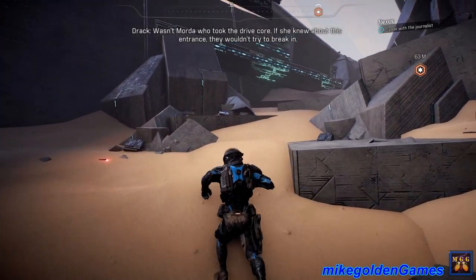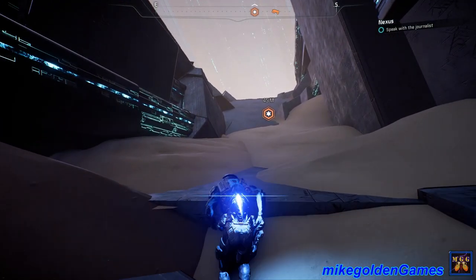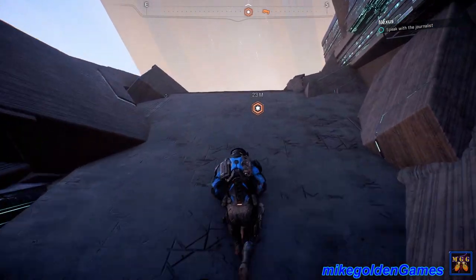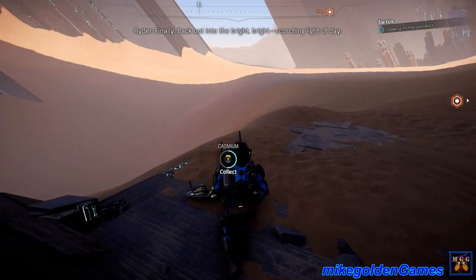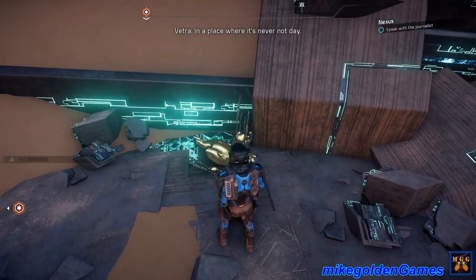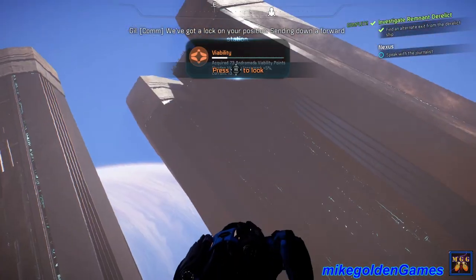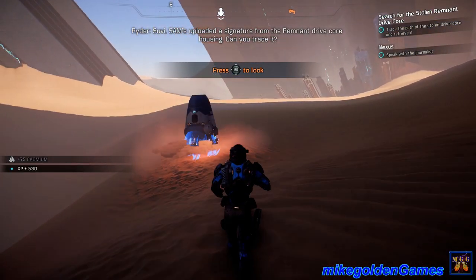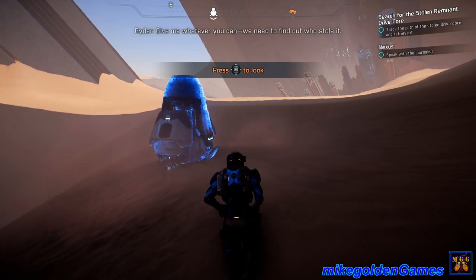All right - I took the drive core. If she knew about this entrance, they would try to break in. Back out into the bright, scorching light of day, in a place where it's never not day. We've got a lock on your position - sending down a forward station. Thank you. Uploaded a signature from the Remnant drive core. Can you trace it? Tricky from our position - it won't be a fool's errand. Give me whatever you can - we need to find out who stole it.